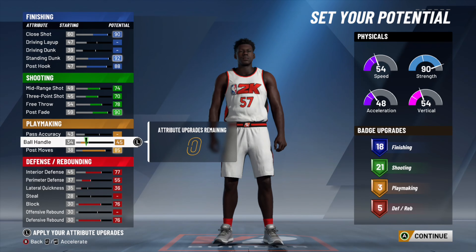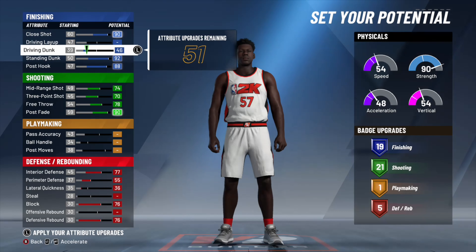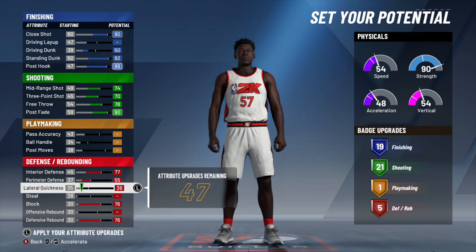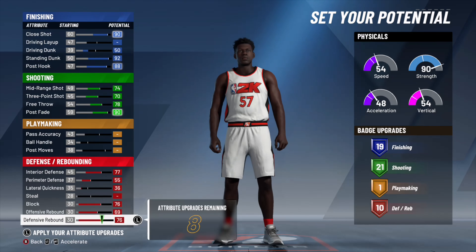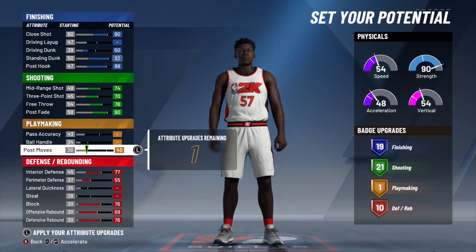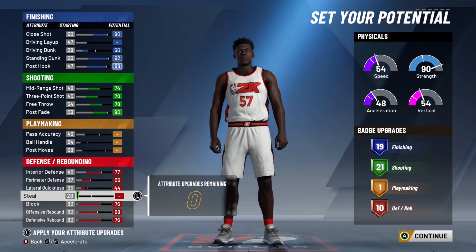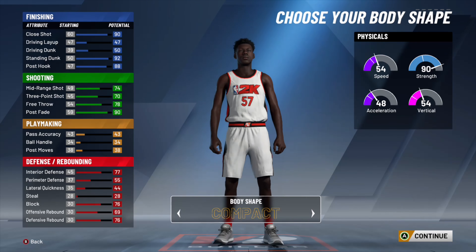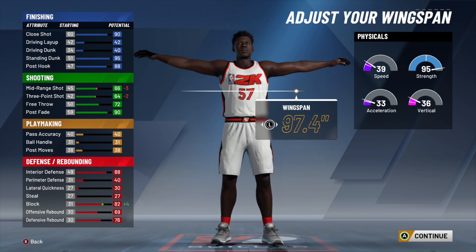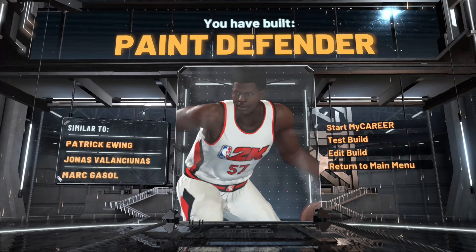First thing — I take off some attributes. I go to driving dunk because you need around a 50 driving dunk to get big man contact dunks. I take away all the post moves because post moves give you playmaking badges that are worthless on this build — you don't need them. Look at the difference in defensive badges: five defensive badges compared to 10-plus defensive badges is way better. Rim protecting takeover is way better — that's the most important part of this.